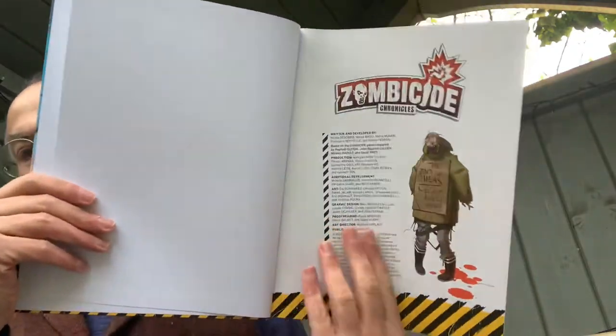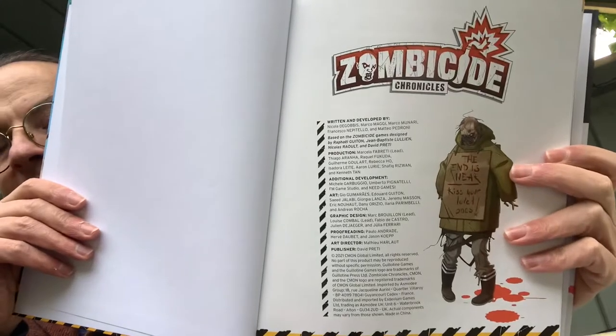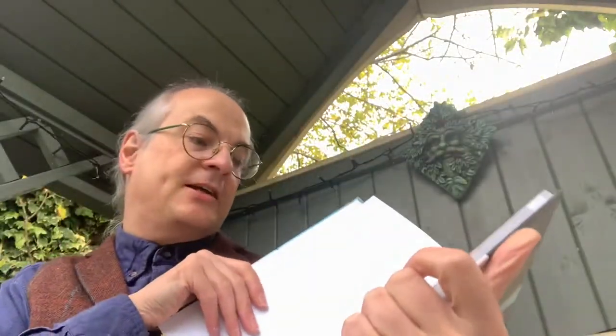Opening up, we've got a zombie with a billboard saying 'The End Is Near — Kiss Your Loved Ones.' It's a classic image of a lone figure dressed in overcoat and hat, standing on a street corner with a billboard saying the end is nigh. These days he'd probably be advertising a sale at a golf shop.